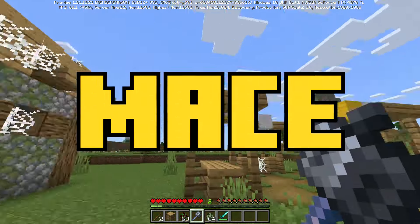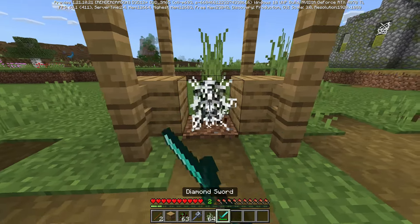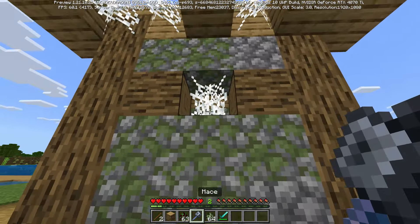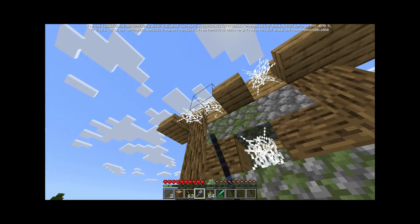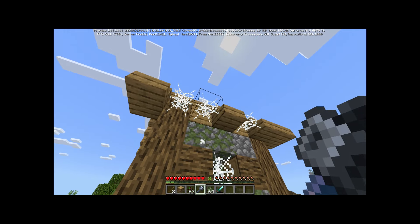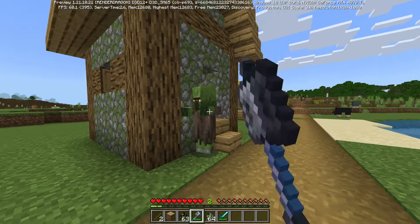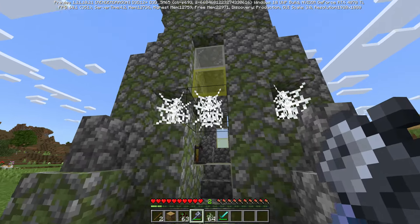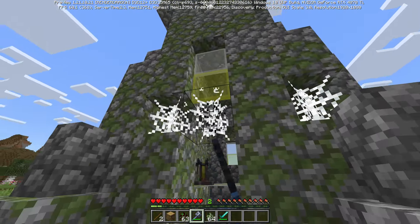Moving on - this abandoned village is perfect for our next change. You see the cobweb here - you know how if you break it with a sword it breaks a bit quicker? Previously the mace was also breaking cobwebs quicker, almost as if it was literally a retextured sword with a different crafting recipe. Due to how combat works on Minecraft Bedrock, the mace is not going to have that cooldown we've been discussing in the recent Java snapshots, and in 1.21 the mace is not insanely powerful against cobwebs either.